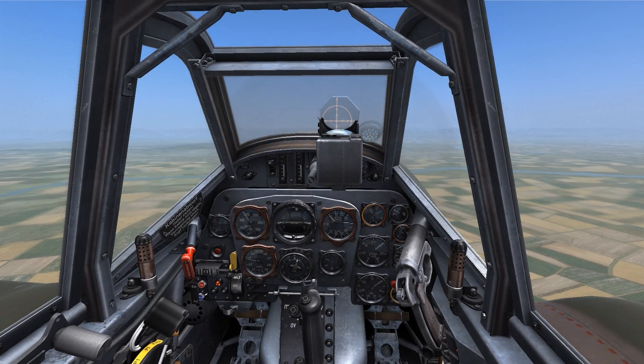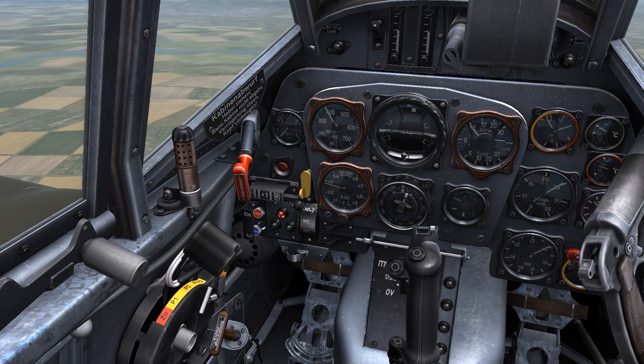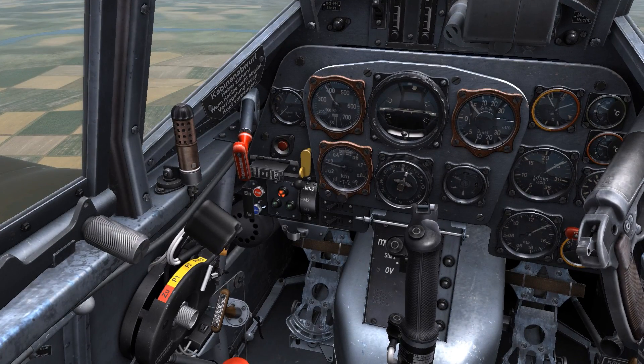This is Banjohn. Today I'm going over the methanol water 50 boost system found in the 109K4 in DCS World.